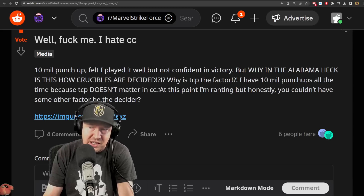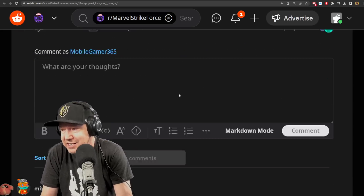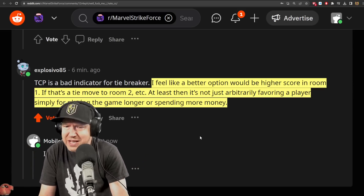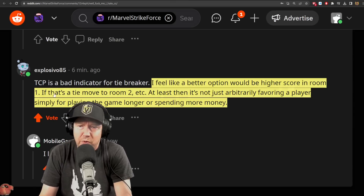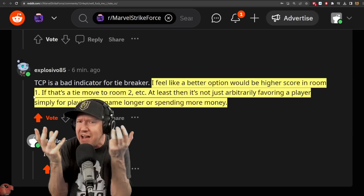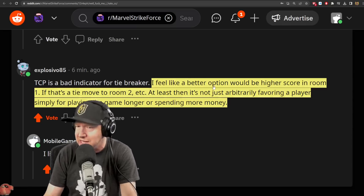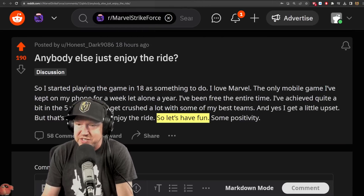TCP doesn't matter that much. At this point I'm ranty because you couldn't have some other factor be the decider. This screenshot shows he got a tie and just lost. I feel a better option would be the high score in room one. If you're going to have a tiebreaker, at least have it tied to what actually happened in the battle — not just arbitrarily favoring a player simply for playing longer or spending more money.